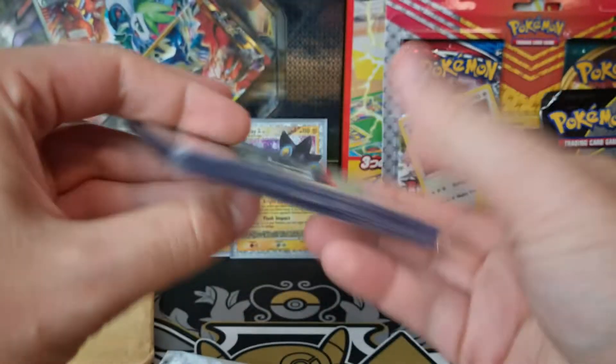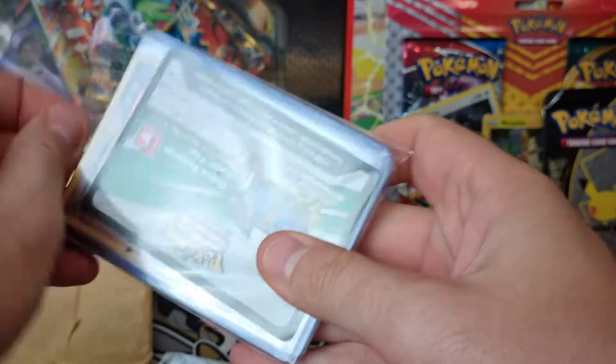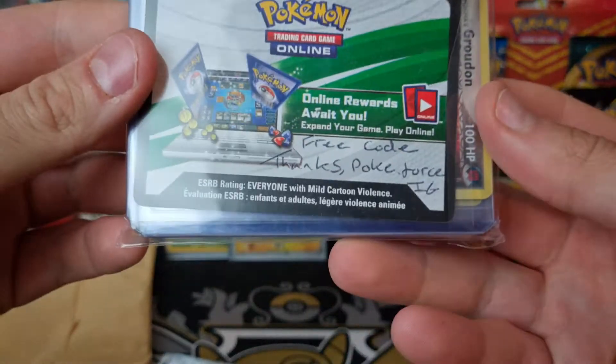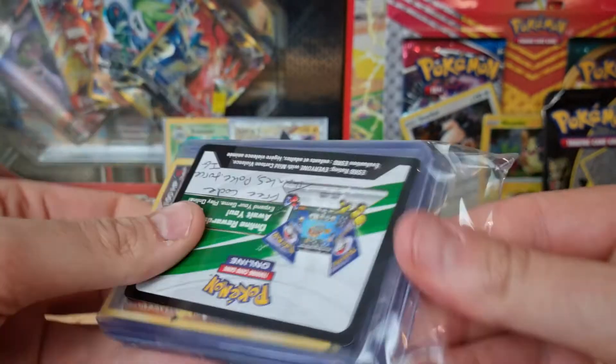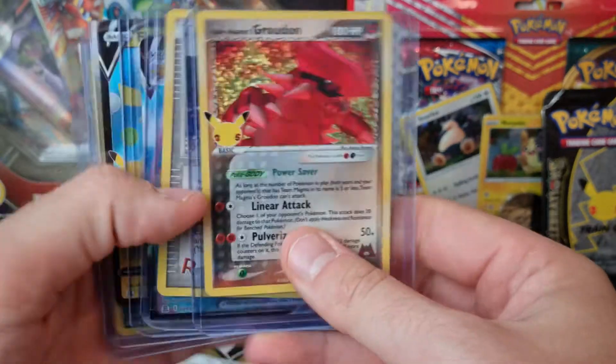I think these are more Greninjas - they might be more Greninjas. I have no idea what this stuff is. Free code cards! Thanks from PokeForce IG, thank you so much PokeForce. So if anybody wants the Celebrations ETB code, please redeem the code - that's a great one.